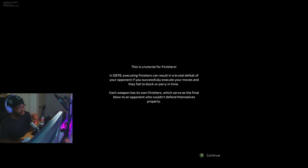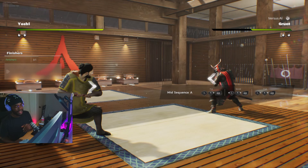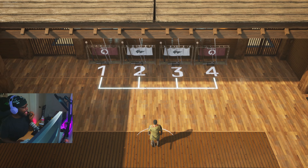This is a tutorial for finishers in Die by the Blade. Executing finishers can result in a brutal defeat of your opponent if you successfully execute your moves and they fail to block or parry in time. Each weapon has its own finishers, which serve as a final blow to an opponent who couldn't defend themselves properly. In order to perform a finisher, you must hit your opponent with the last sequence. It's highly recommended you complete the combat tutorial and practice the katana sequences before attempting. But let's try it out — this game is lit so far.